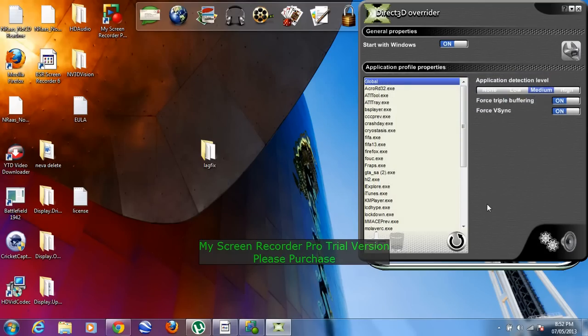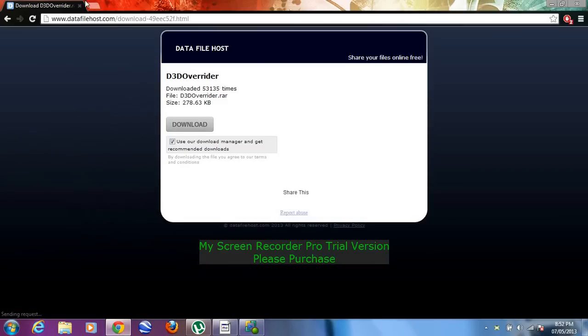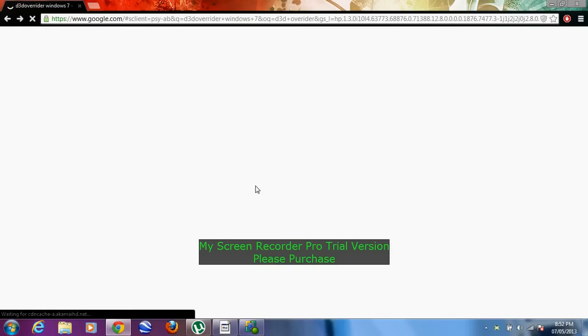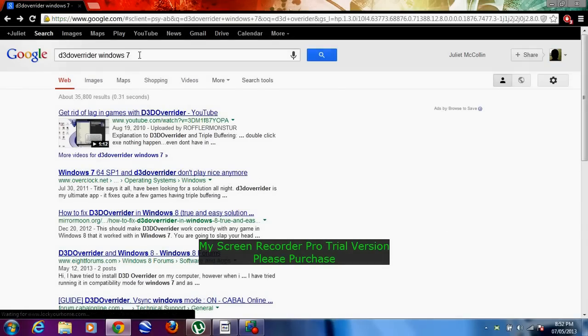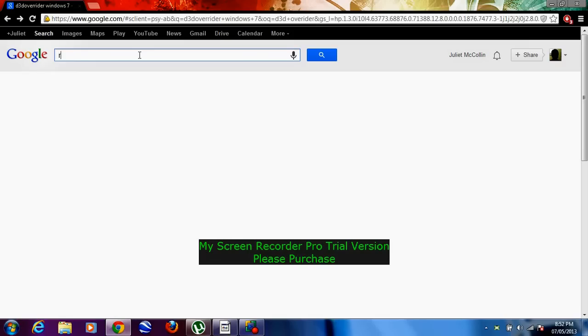Okay, you want all these things on: you want the application ratio, the dash level, force triple buffering, force VSync, and start with Windows if you've been playing a lot. After that, also want to get another internet option set up.